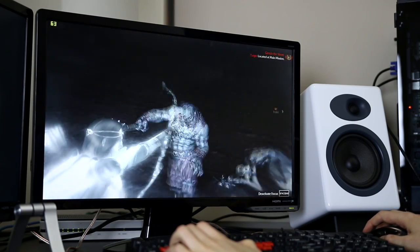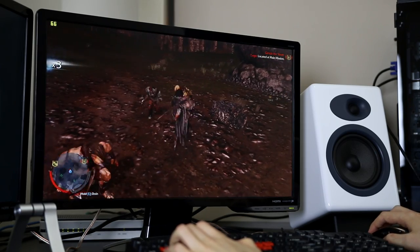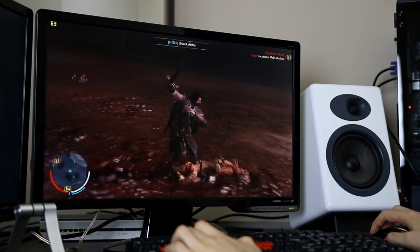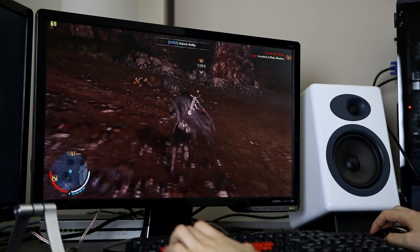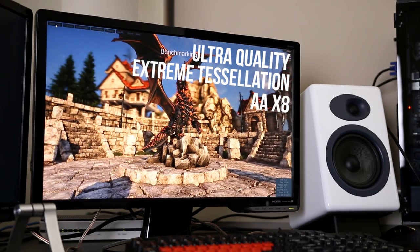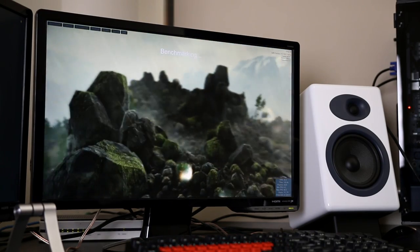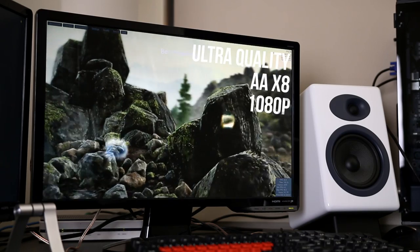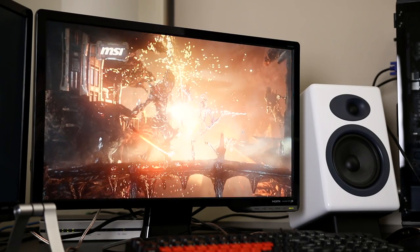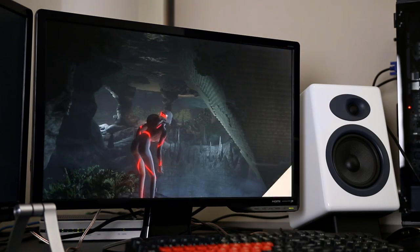Now onto the benchmarking tools — while a useful indicator, note that these results are less practical compared to the real world gaming results previously shown. I also run these at basically max settings so I can compare them to other tests I've done. In Heaven benchmark with quality set to ultra, tessellation set to extreme, and anti-aliasing set to 8 at 1080p, the 5870 averaged only 12 frames per second. Valley benchmark did a little better — with quality set to ultra and anti-aliasing on 8 at 1080p, the 5870 averaged just 23 frames per second. I ran both the Firestrike and Skydiver benchmarks from 3DMark and got pure graphics scores of 2940 and 10381 respectively. I'll leave links to the full results in the video description.